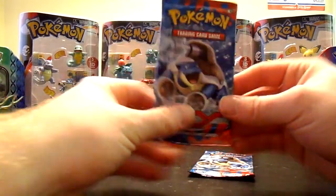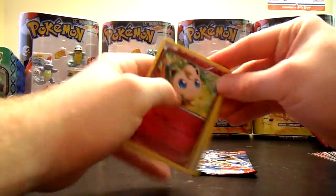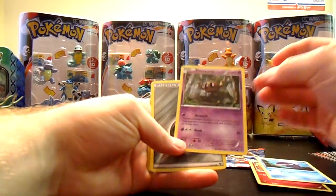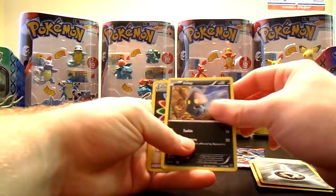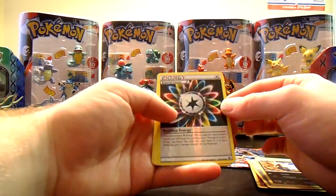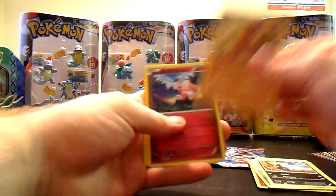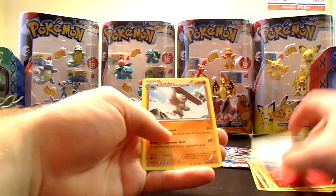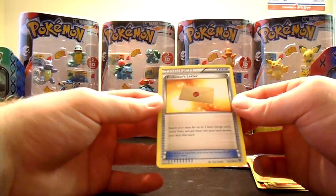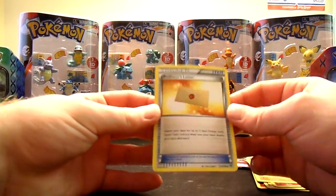X and Y pack. Jigglypuff to start things off. Shellder, Phantump, Steel Energy, Inkay. Wow — that's a Rainbow Energy, an uncommon Special Energy, reverse. Dugtrio Regular Rare. Mr. Mime, Gurdurr, and Professor's Letter, which I think is a nice trainer to have. It lets you search your deck for up to two basic energy cards, reveal them, and put them in your hand. Shuffle your deck afterwards. That's a nice energy draw.